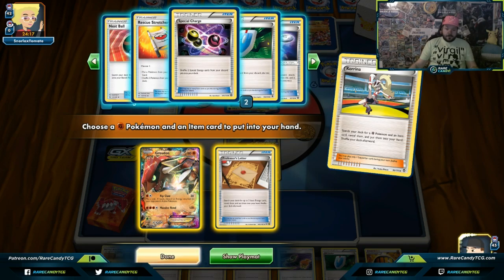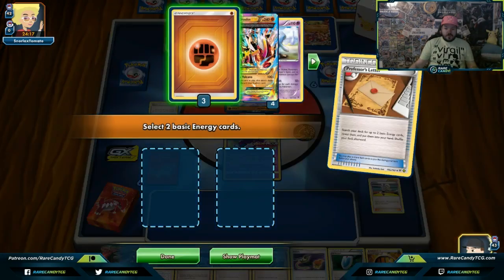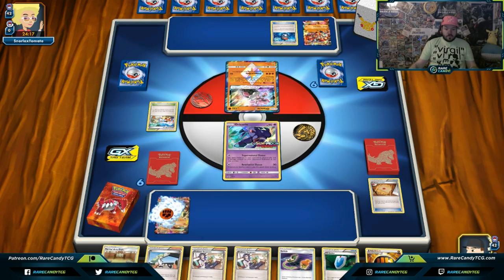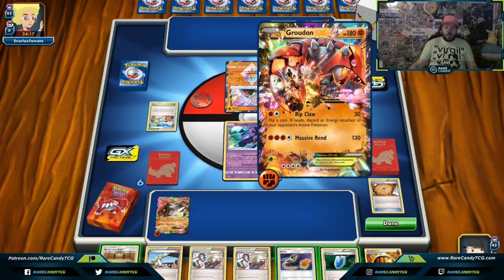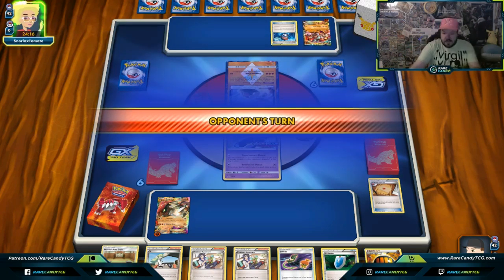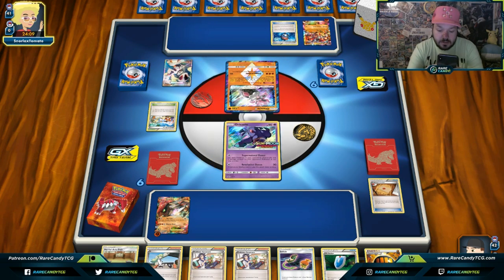Our opponent set up a Tropical Beach — kind of cool. I'm going to go Karina and get out my own Primal Groudon. I'll grab Professor's Letter and pick up one energy. I'm only putting on the Fighting Energy because I'm worried about their Groudon EX — we don't have Focus Sash, so they might be able to knock us out. I might go in with a Hitmonchan. Focus Sash: if the Fighting Pokemon this card is attached to has full HP and would be knocked out, it survives with 10 HP instead.